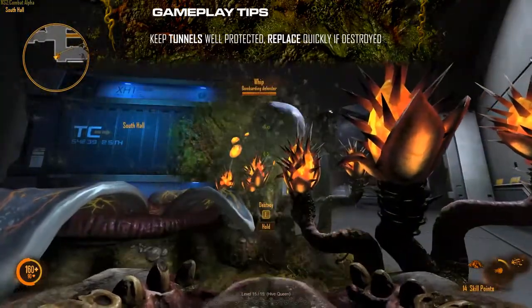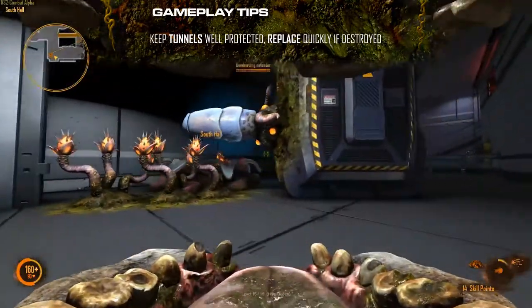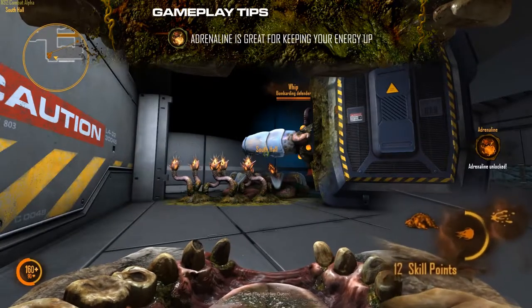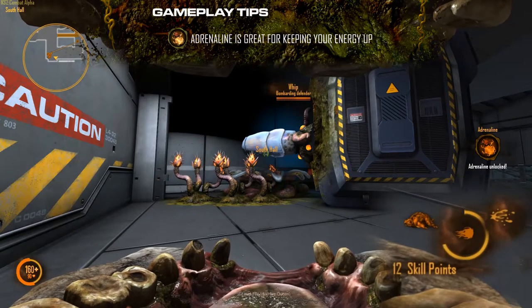If your tunnel is destroyed, quickly relocate it to keep your team mobile. The adrenaline upgrade is very valuable for regenerating your energy used on your abilities and construction.